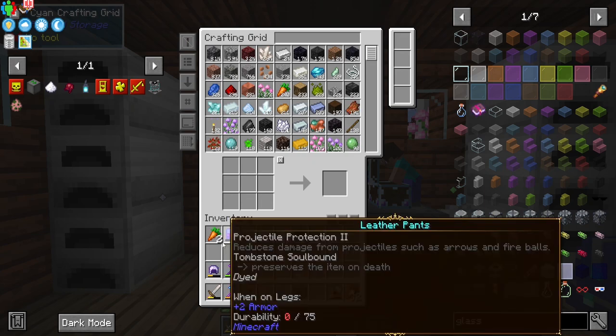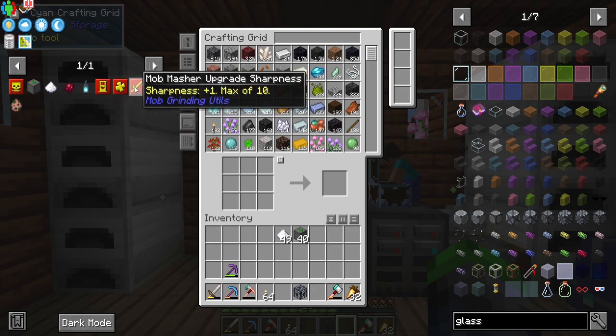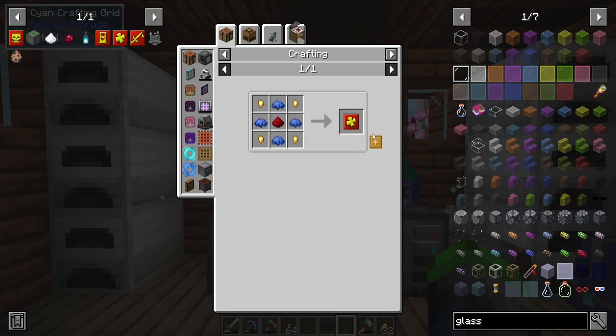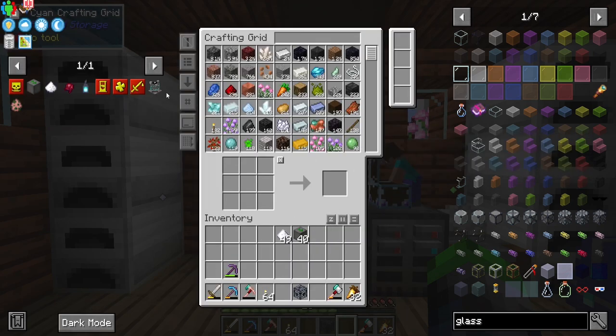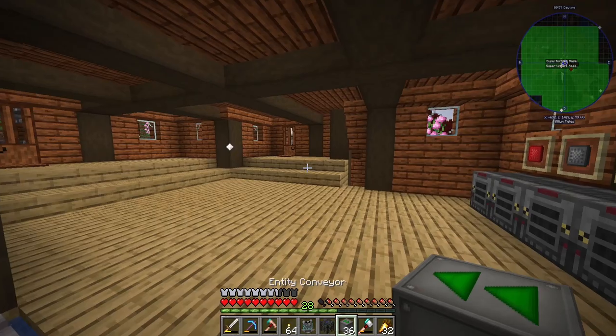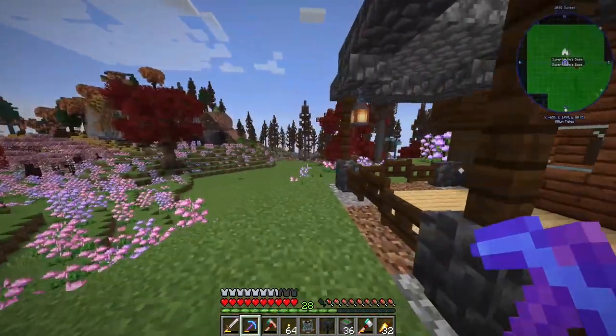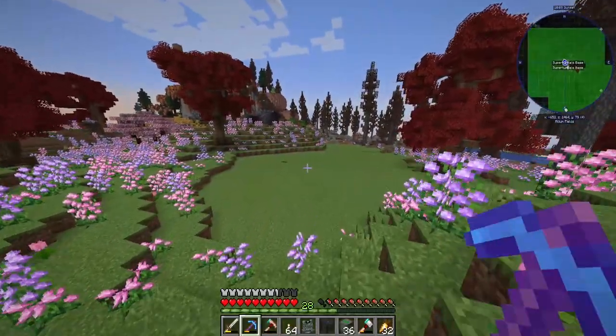We can make a lot of leather with that too, which is going to be sweet. We need to wait a bit and make some more looting upgrades. Let's make another mob masher and another stack of conveyor belts. I'm going to go ahead and set up the zombified piglin spawner right next to the zombie spawner.